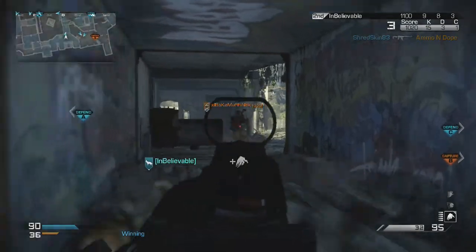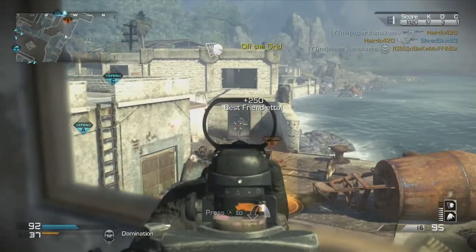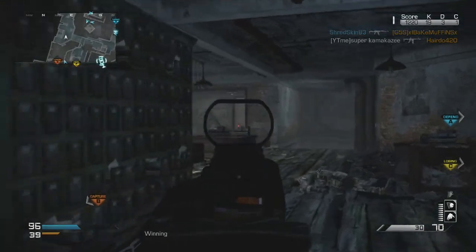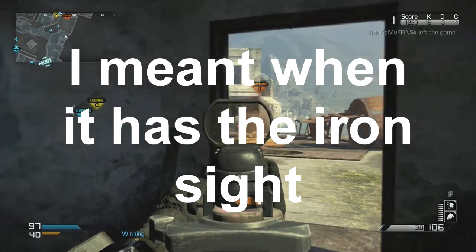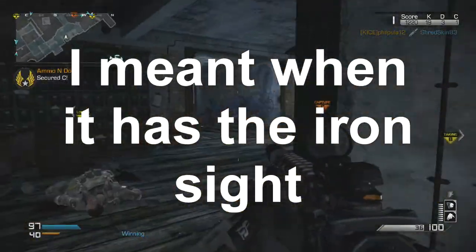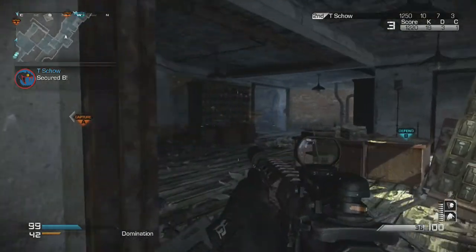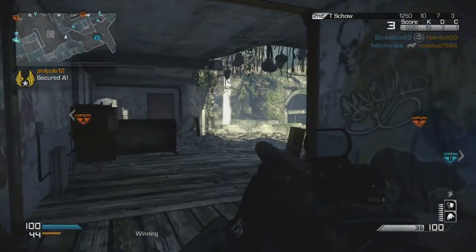But in 6v6 online there are longer range battles, so you're going to want a better iron sight than the Remington iron sights, which I find are pretty bad. The Red Dot Sight basically has no recoil once you put it on. But without it, the gun has weird, jumpy recoil. The Red Dot is more precise — the iron sight is really clunky. It's got three tiny little prongs that block up your whole vision, so you don't even know where you're aiming half the time.